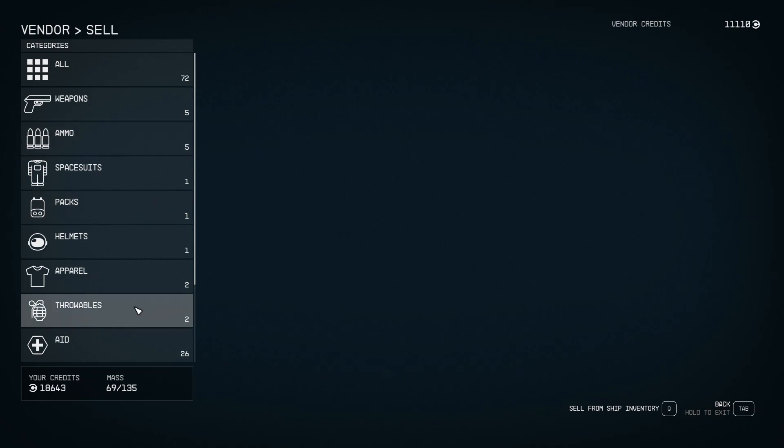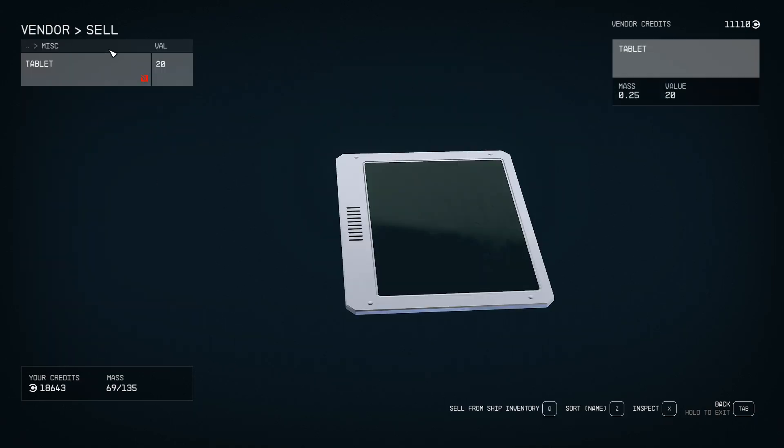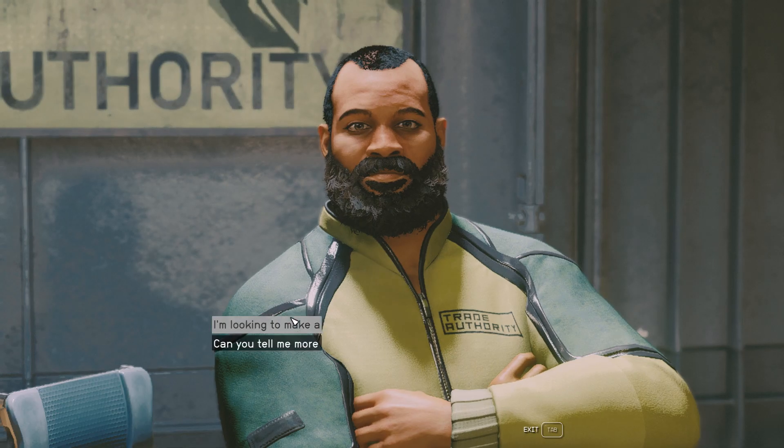All you have to do is go over to your sell menu, go down, go to whatever is stolen, and here you go. It's stolen and it's sold. I just sold them their own stolen tablet.